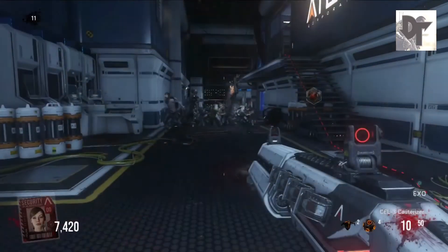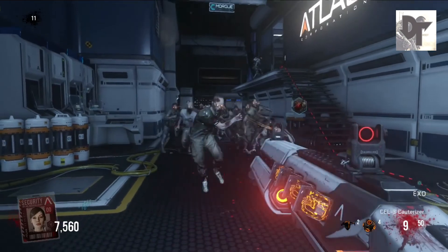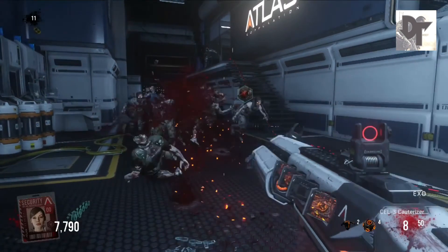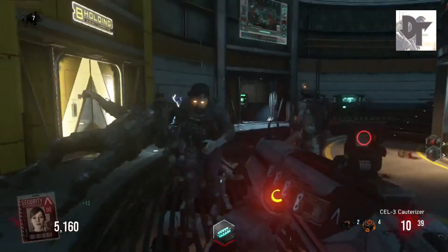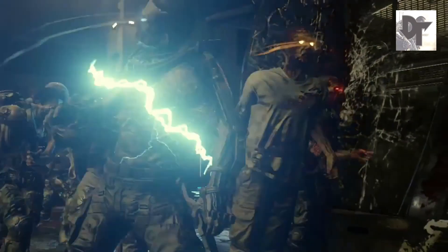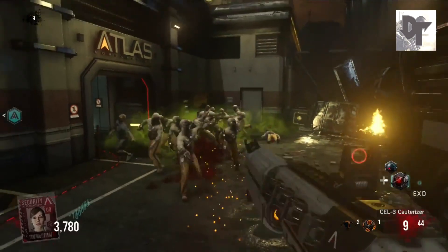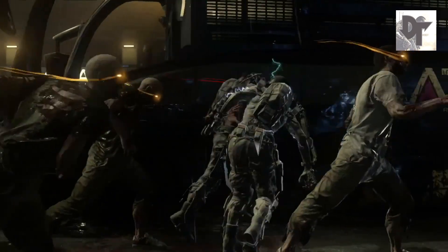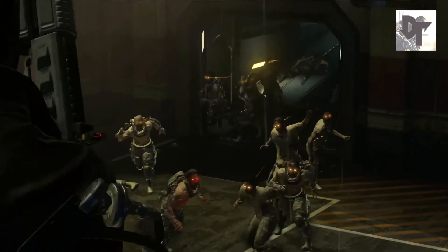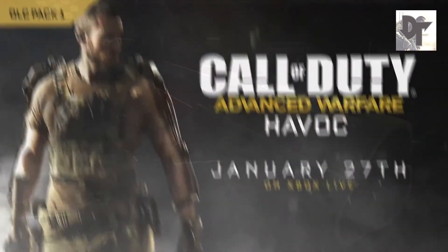The final new thing shown in this preview trailer was a weapon for the Exo Zombies game mode called the Cel-3 Cauterizer. This gun looks pretty insane - it's basically a directed energy shotgun and it has 3 barrels that rotate. I don't know if it generates ammo or whether you have to reload it, but in the trailer I've never seen anyone reload it so it looks pretty overpowered. I'm thinking that maybe it's going to replace the Ray Gun in this mode. I'm hoping it's a weapon that everyone wants to get to reach the really high rounds, and I'm hoping there is something like the mystery box because it's really fun to put all your points in and hope to get the best gun.